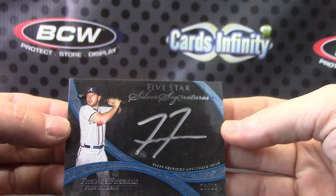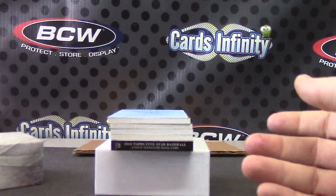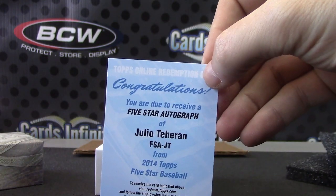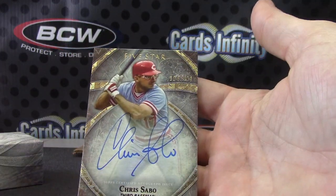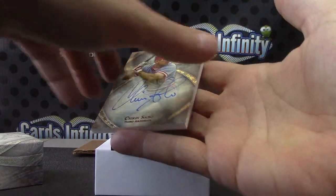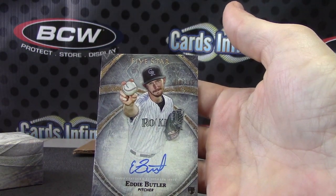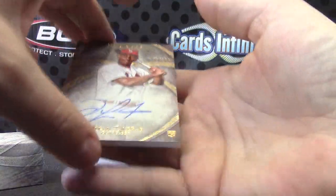Would like to hit the logo shield one, our logo man. This says a four piece so that can't happen. Five star Julio Taron — there you go. Chris Sabo, number 2, 499. 499 base autograph Eddie Butler, 399. Eddie Butler. Oscar Tavares — rest in peace — 399.